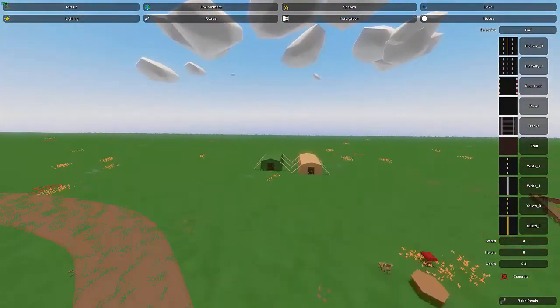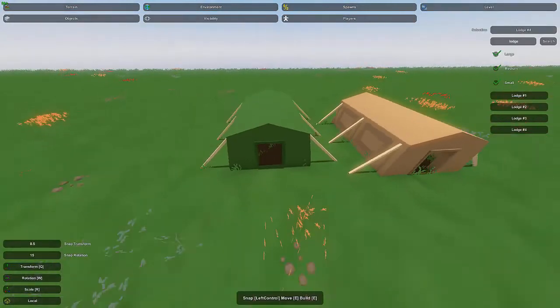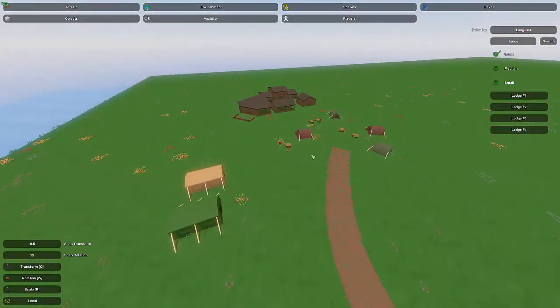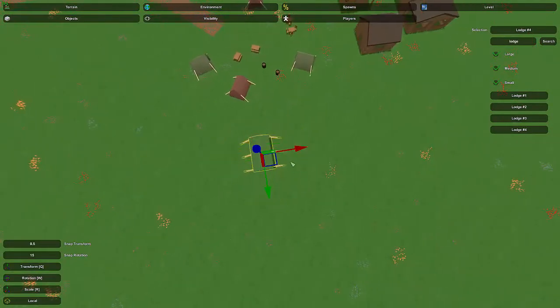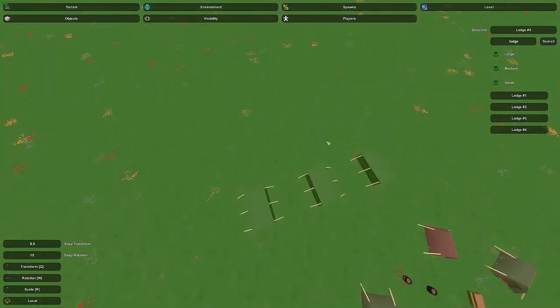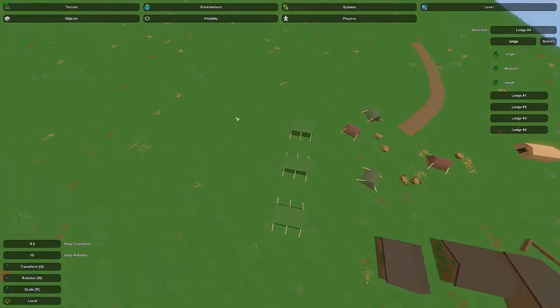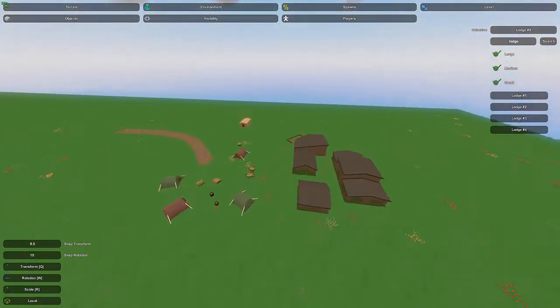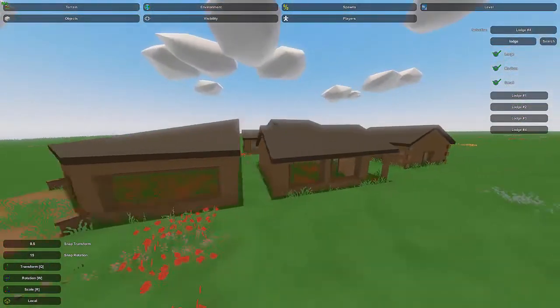In terms of using the larger military-style tents, it works pretty much the same way. You could do the same circular layouts or a more organized layout with them in even lines. Those ones are definitely more official looking and would be more organized, so keep that in mind depending on the theme of your campground.